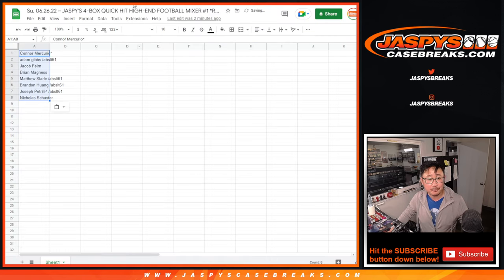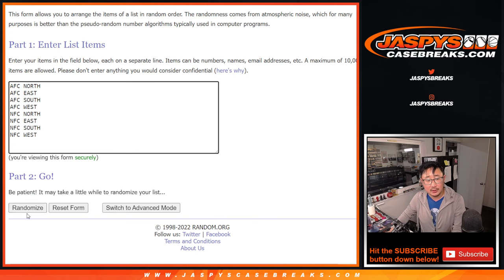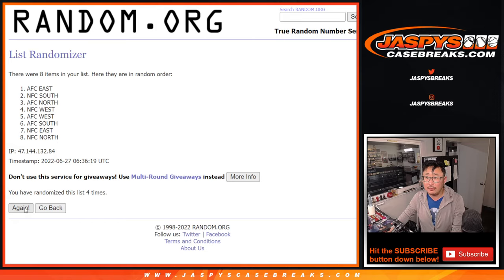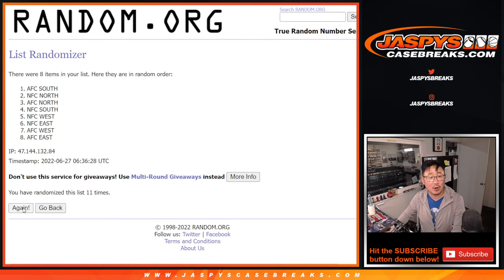Good luck gang. 6-6, 12 times for the divisions. Counting through 1 to 12 — and fingers crossed, 12th and final time — NFC North down to AFC West.